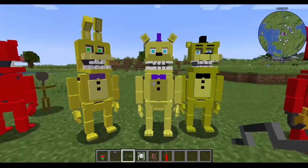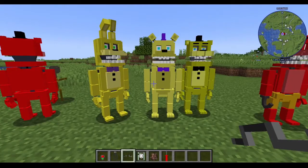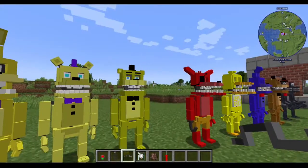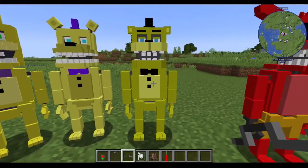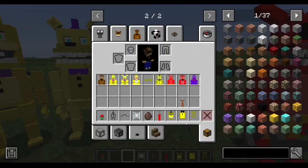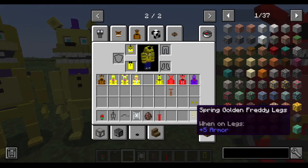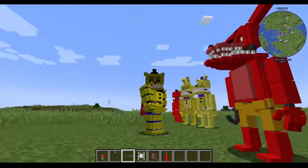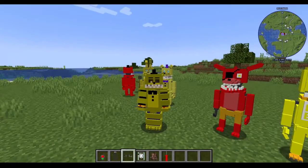We have the hand crank and these spring lock animatronics. While they are inactive you can take the hand crank, click, and you will get the spring lock suit. So what the spring lock suit does — for one it looks rather good. It doesn't match my character's eyes because they're not in the right spot, but if they were in the right spot you'd actually have your eyes there and be able to see out of it.